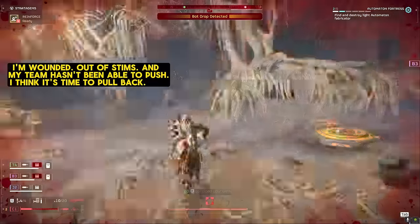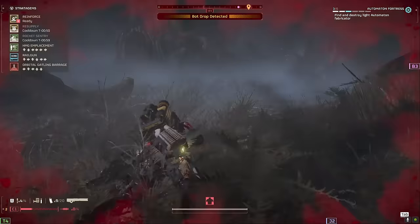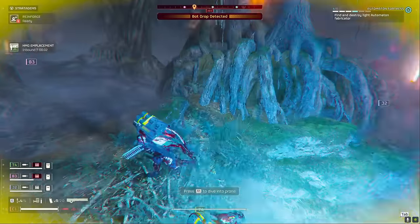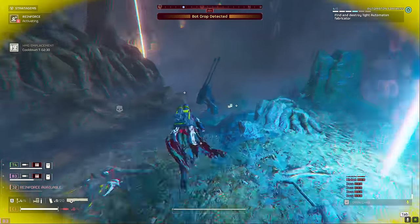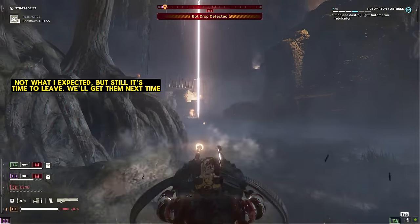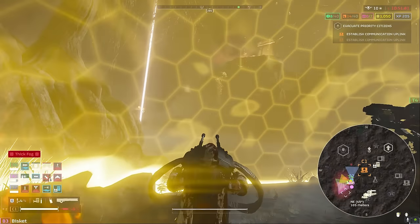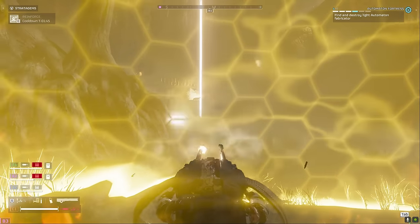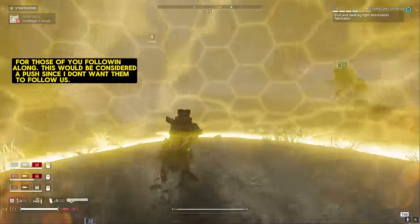Back up, back up. I need a stim. Oh shit. All right y'all, we got to disengage. That was our last reinforcement. I'll hold them back — it's fine. Just move on to the next objective. I was trying to get out of the turret's line of sight. Go to the primary. I guess we're just going to have to ditch the base. We don't have the reinforcers to keep fighting this — let's go.